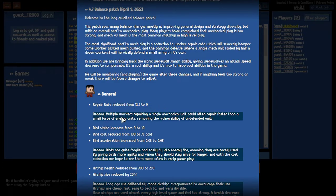What happened in patch 4.7 is they changed the worker repair rate and reduced it — it used to be 12.5 and they reduced it to 9. The reason they did it is because multiple workers repairing a single mechanical unit would often repair faster than small forces of enemy units, making mechanical units pretty much invulnerable and impossible to defeat, especially if your opponent was going for a 2-base all-in with catapults and Gatling guns.